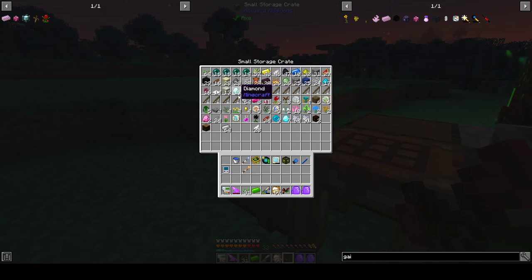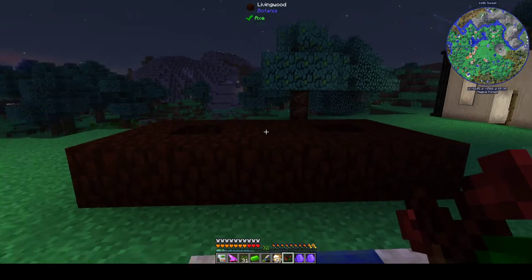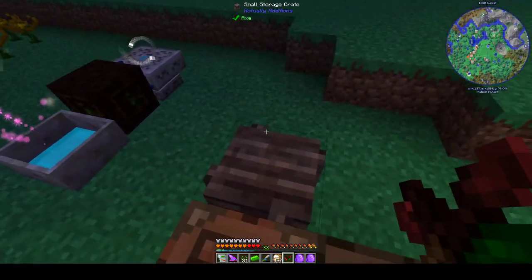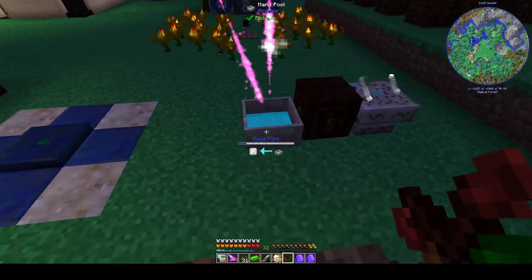Really, everything we've done so far could be done pretty early game — nothing terribly advanced. Basically, the most advanced thing I've been using is the exchanging gadget to make getting the living wood and living rock production a little easier. Otherwise, this has been pretty basic stuff.